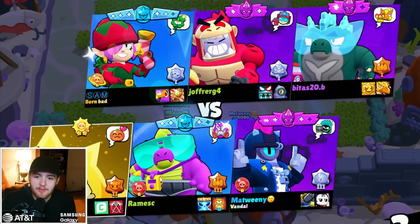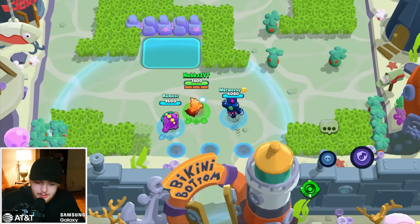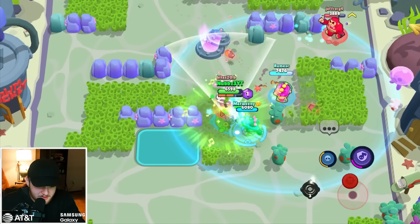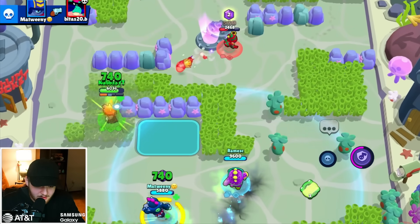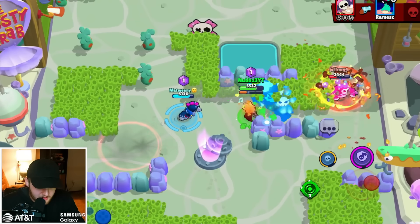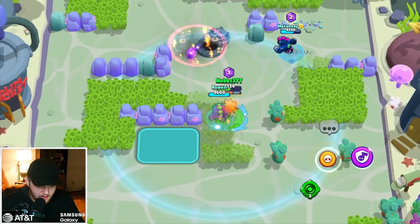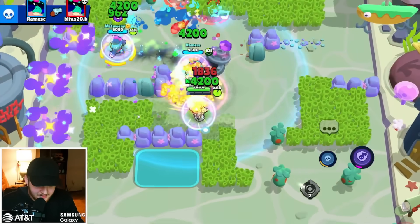I think the best way to use this hyper charge is when teammates are down about 2,000 health — your heal can fully heal them and also overshield them at the same time. Or maybe it only works when they're at full HP — I'm not too certain, but we'll test it. It also gives Poco himself the overshield, which is awesome, so it'll work when you're alone. Let me heal my teammate — they got the kill, let's go! Kill this Buzz — he's dead. I already have hyper charge — that is wild.